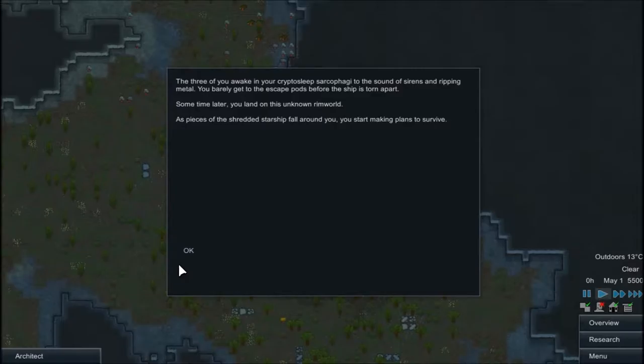If you want one of my colonists to be named after you, just give me a message — comment in on the video below, on any of the RimWorld videos that are going to be coming out soon. Just say that you want to be a colonist and I'll put your name down, and you'll be one of the next people to get your name in.